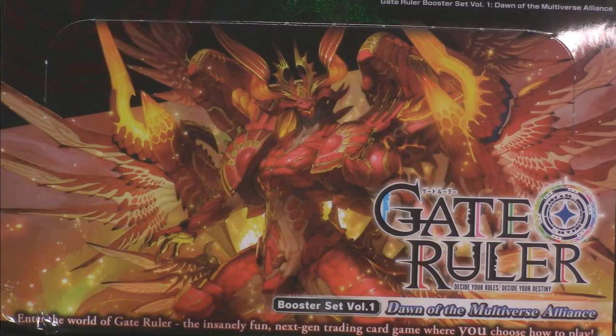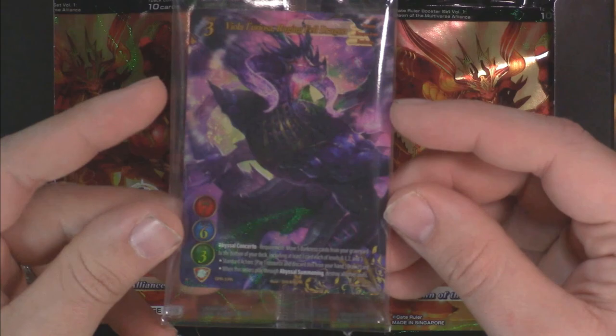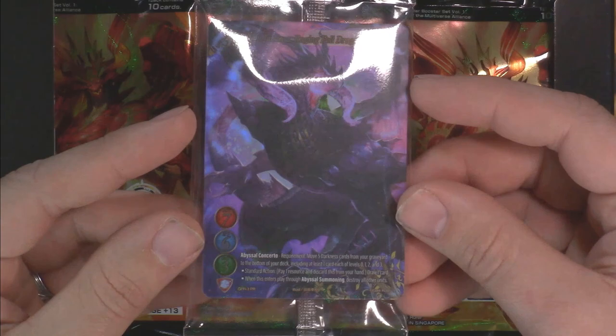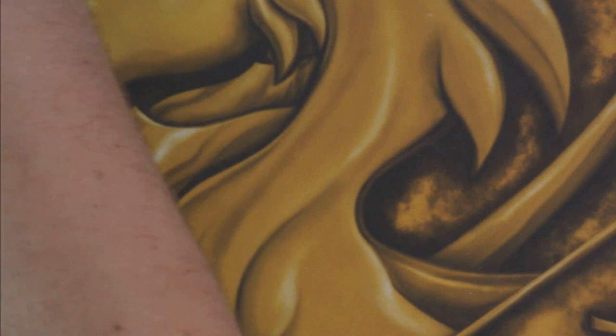Those are the two starter decks, but what you're most excited for is this booster box. We got 36 packs to crack through. Very excited to see what the pull rates are, very excited to see if we get any Ubers — that's a cool concept to me. And right on top we have our box topper: the promo version of Viola Furiosa, Raging Feldragon. I'm not gonna go too much into the effects because through the spoilers on greatrealize.com we've seen what all the cards do, but that just looks so good — the foiling is great, the artwork is great, the full art is great.